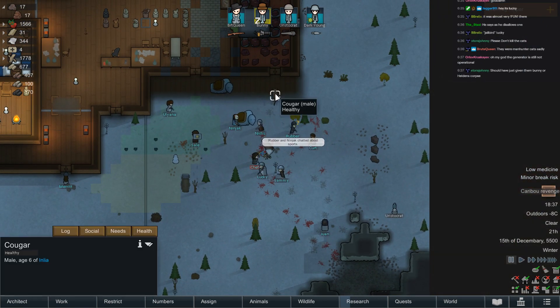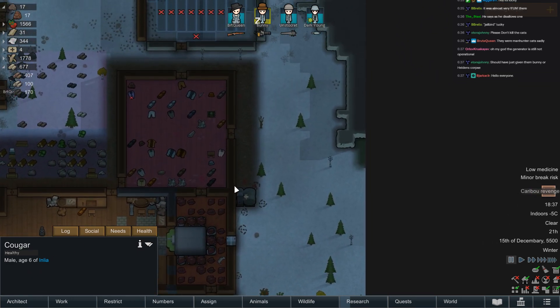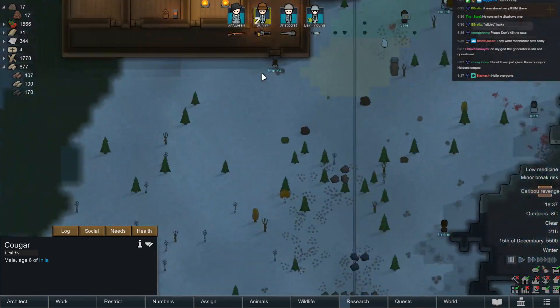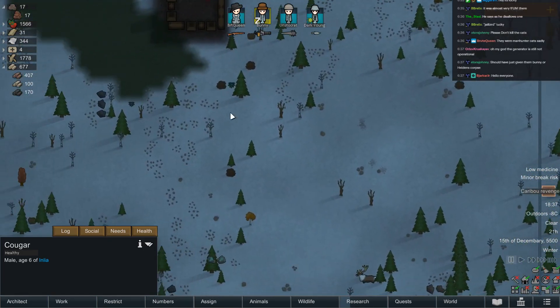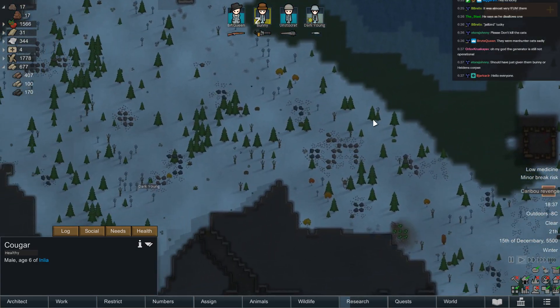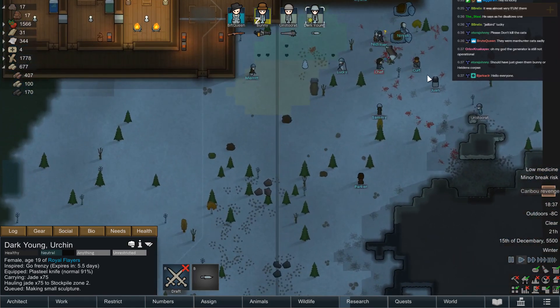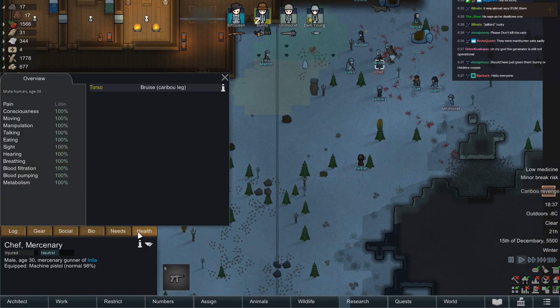I wonder what would happen if I shot — okay no, they would notice because it's part of their crew. I was hoping I could bring in some angry animals that would deal with these guys for me. You know, a thrumbo around here would be amazing — just shoot the thrumbo, have it attack these guys.